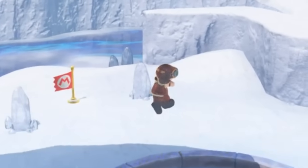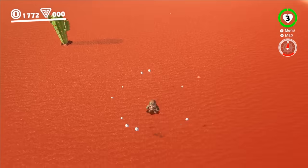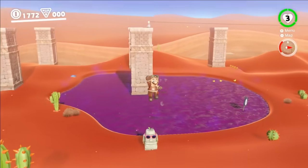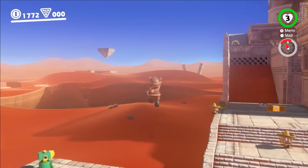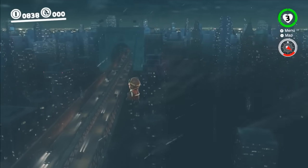All he needs to do to start coming down is to throw Cappy for a slow descent, or ground pound for a quicker drop. With this suit, Mario can take down baddies from above or nab hard-to-reach moons. He can also turn on hover mode to zoom around horizontally without accidentally flying into the sun, letting him scope out the whole arena and find his next move, or spot little details that usually go unnoticed.